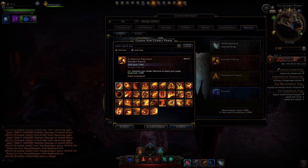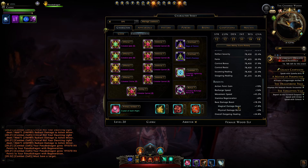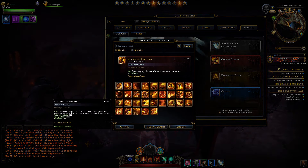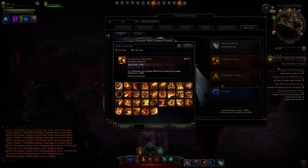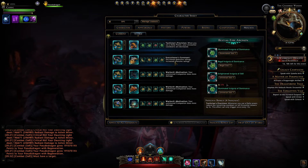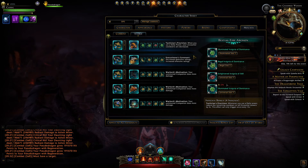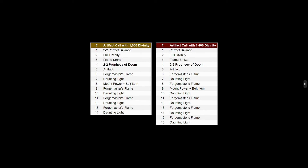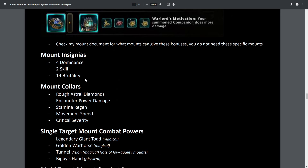Prioritize single target damage bonuses first. We have our Staldorf here, and you'll want the Tamed Velociraptor if running end game groups. From there we go to our mounts. In your current page you want a combat power like Golden Torch, Tunnel Vision, Legendary Giant Toad — even Bigby's Hand is okay but not ideal. Bigby is physical versus the others which are magical, and you'll generally have greater magical damage boost. For multi-target I do recommend Schools in Session from the Space Scooby mount or even the Pegasus — but do prioritize your single target power. We have Dominant Force here; I recommend Ferocity at Hand for end game groups. In the stable we have one Tactician's, one Executioner's Covenant, and three Warlord's Motivation. We have some Dominance insignias, two Skill insignias, and the rest Brutality.